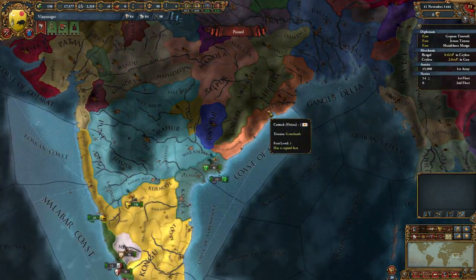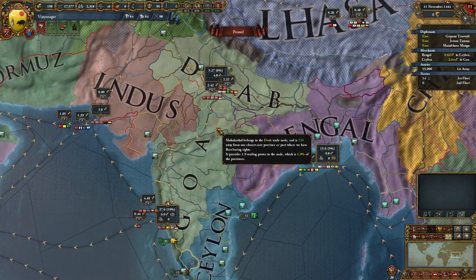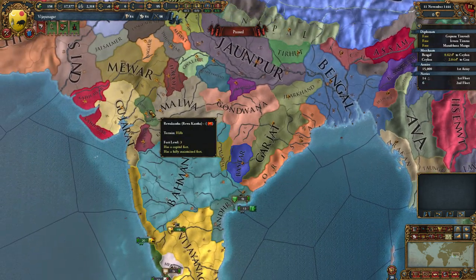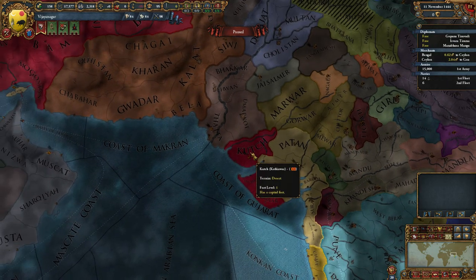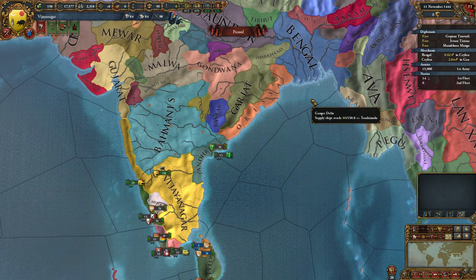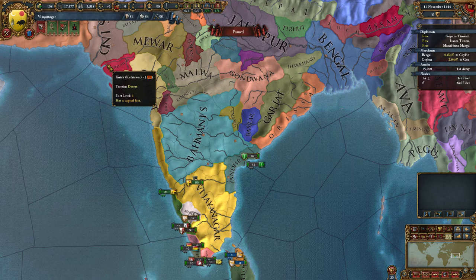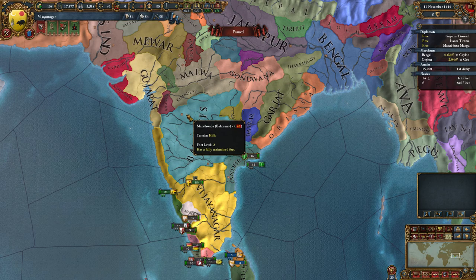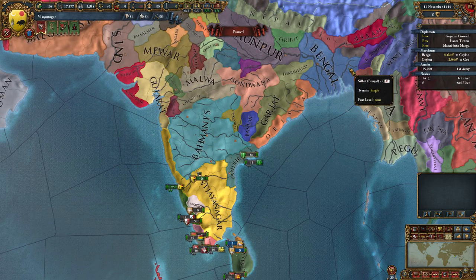Expanding into Bengal means you can have control over the trade node there, which means you're gonna get more cash. Then, once the war with Orisa is over, fight Gujarat again if at all possible and take lands there, then fight Katjuar and take lands from Katjuar, then fight Sindh. Expansion all the way to Bengal and all the way into the Indian coastline should take you around 50 years to do on both sides — there are plenty of truces, and remember you can expand into Bahmani as well. Maybe 40 to 50 years.